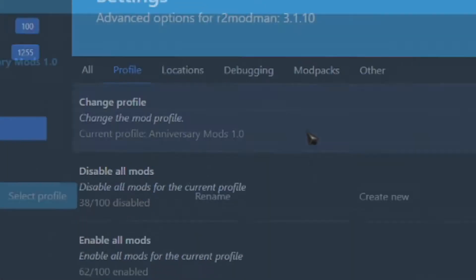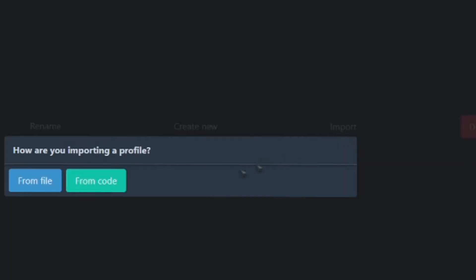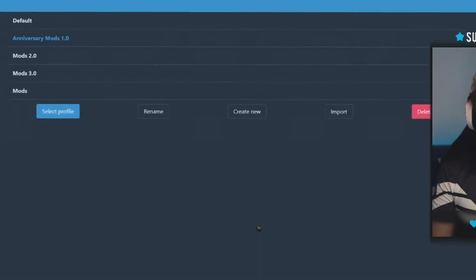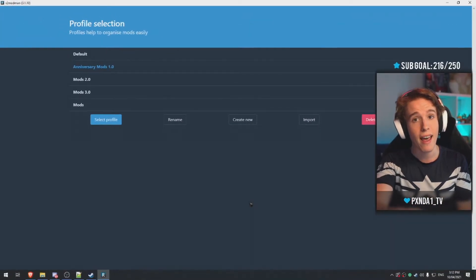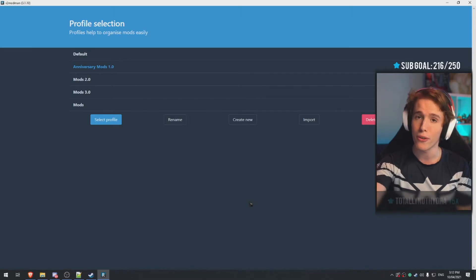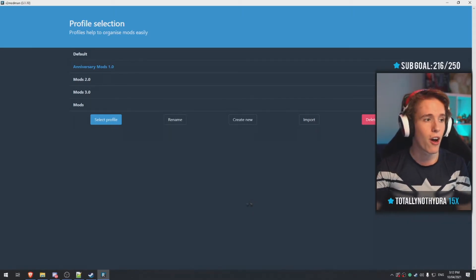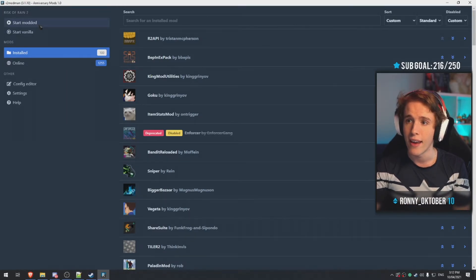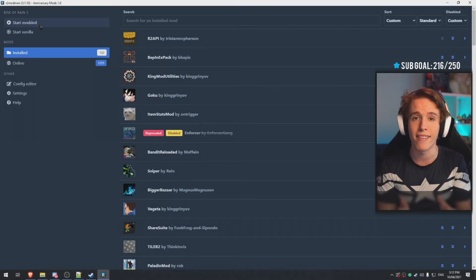Copy the code. Your friend then goes to change profile, import, from code, and pastes the code there. Hit import and that's going to download all the mods and their configurations onto your friend's computer. Then all you guys have to do is hit start modded. And that is it.